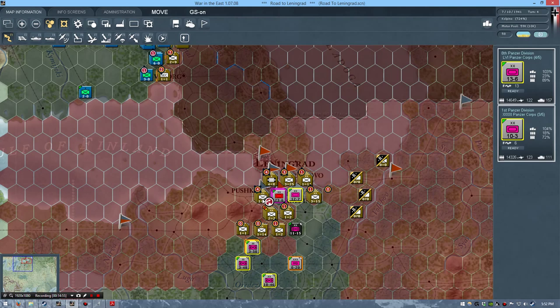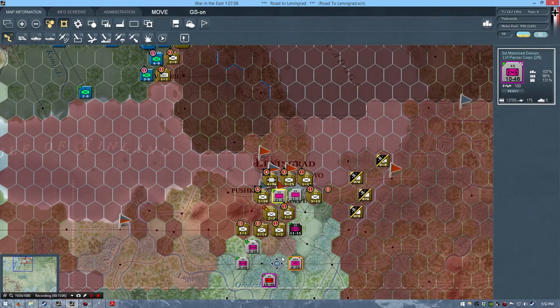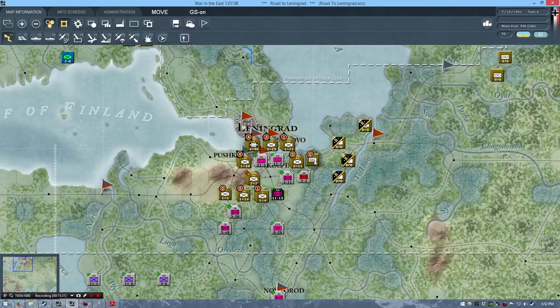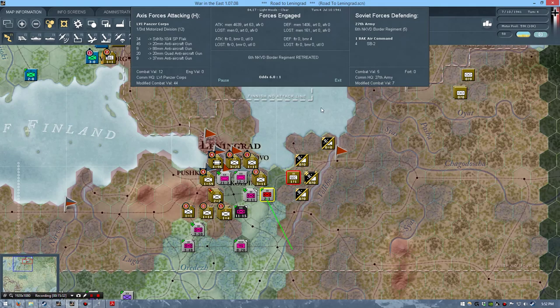When you scout the enemy lines, it doesn't necessarily launch a full assault, but I believe it does increase your chances of actually committing to that assault later on. We managed to reduce this position down to zero points of fortification — really useful. I'll scatter some more of their forces, conduct a dummy attack, and get the other unit to move back, setting up some sort of a blocking line.